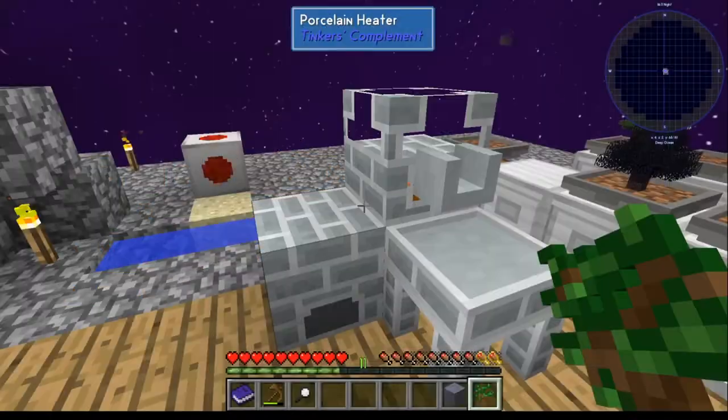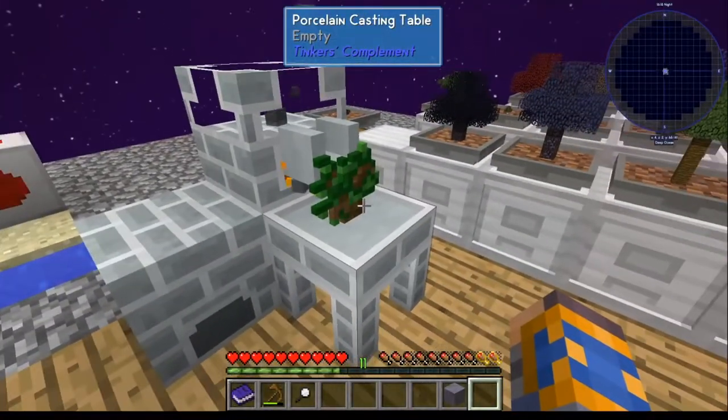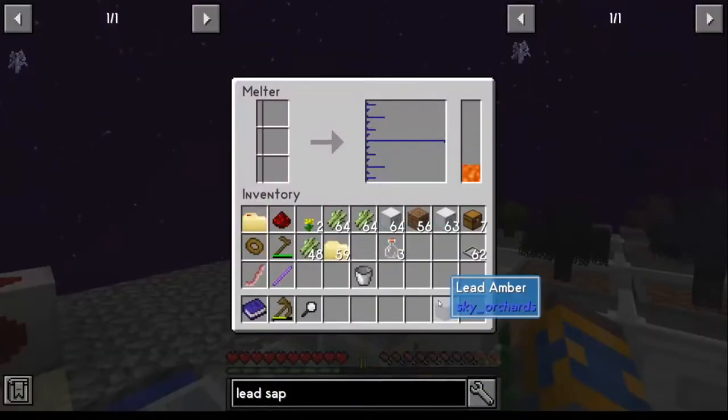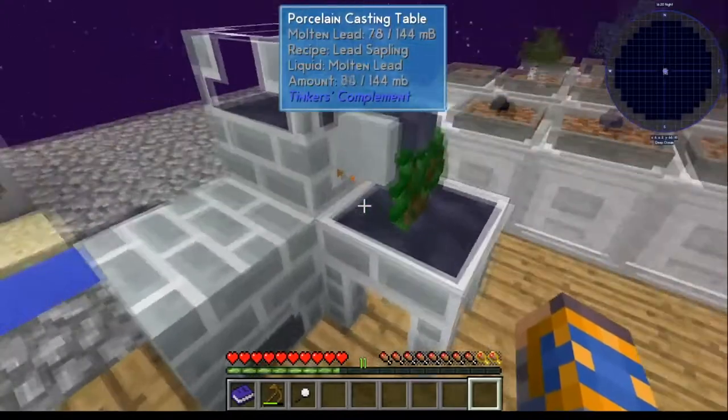For your lead sapling, you're going to need one more dark oak sapling. Put it in your casting table, take your lead amber, put it in there, and pour.